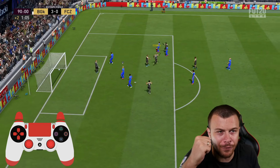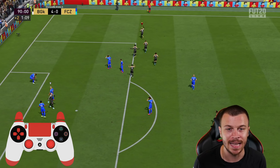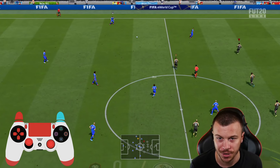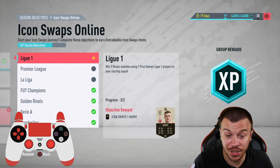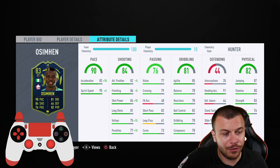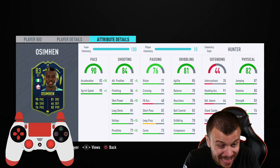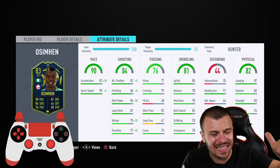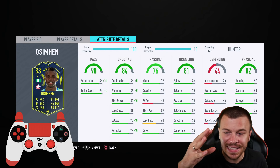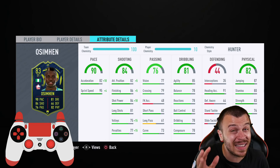Now we start from zero again — then 2-1! Next opponent is going to use Nubri up front and Sancho — he's doing the Bundesliga Icon Swaps challenge. It's our big chance to close the deal. 3 out of 3 — can we do it?